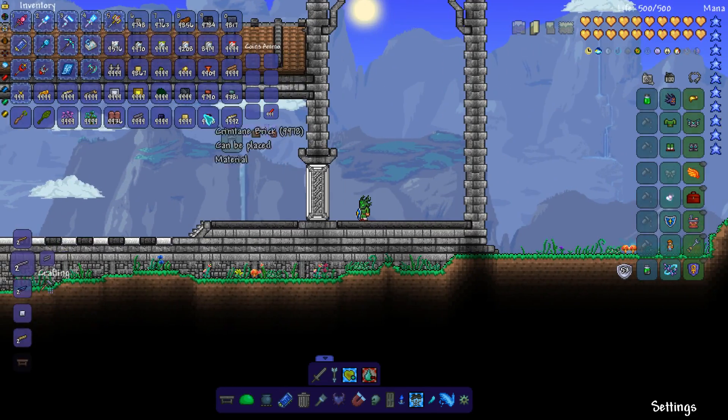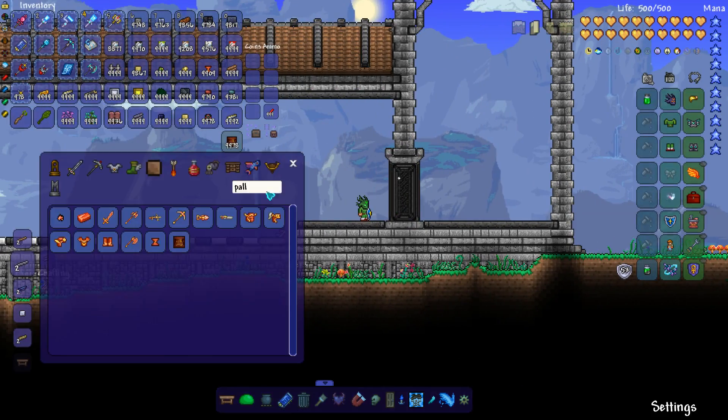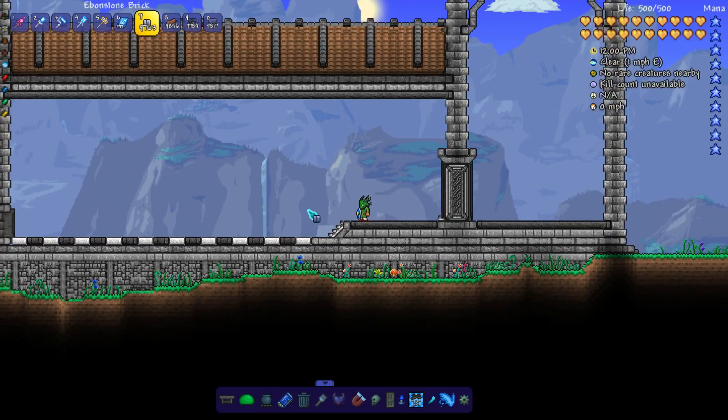For now, I'm going with white painted crimtane block for the main door that will lead into the rear chamber. I do end up changing that later in the build, however.